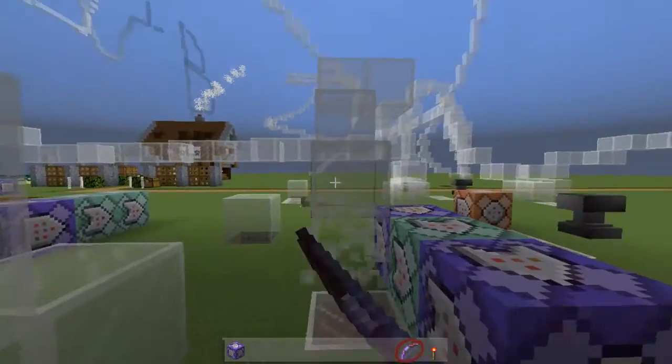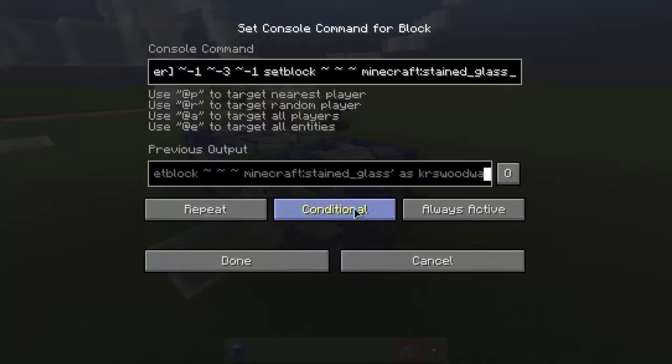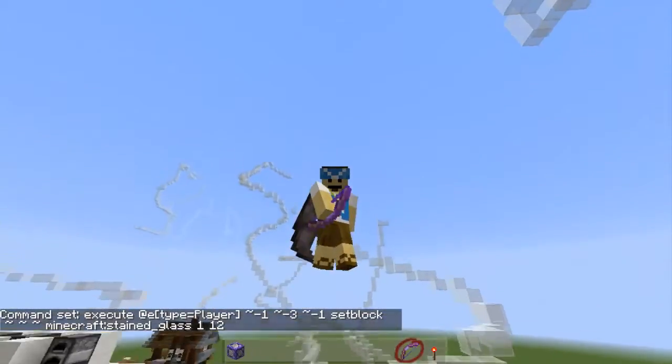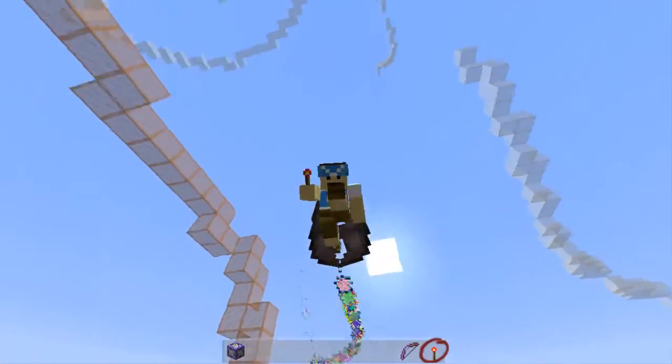What I've got here is just an execute-at-player command of a set block — the stained glass block. You don't need to specify color; I just wanted white like clouds so I left the damage value blank. But if you want a color, you're going to have to change that damage value — like 12 is brown or something. Let me find out real quick... oh it's more like an orange. So you could definitely change the color of these.